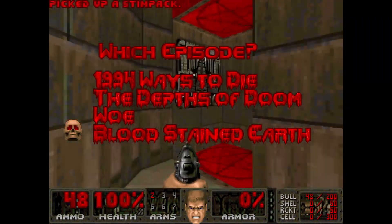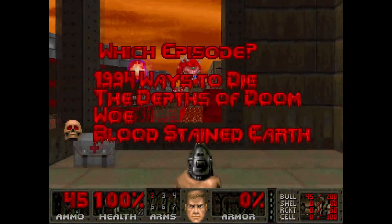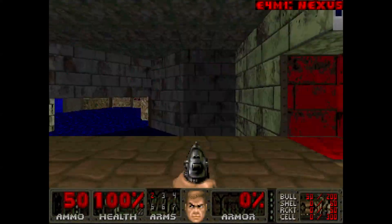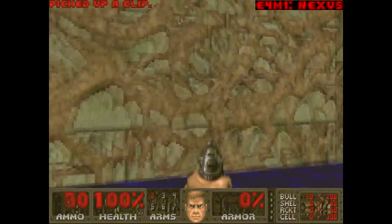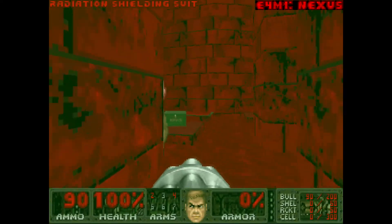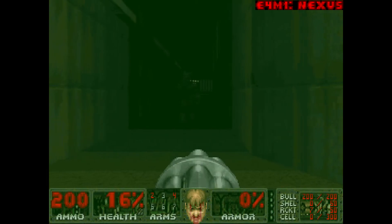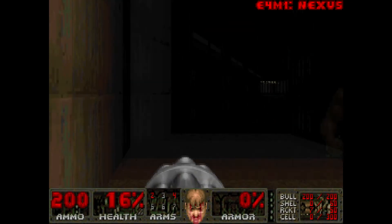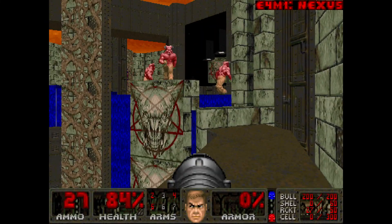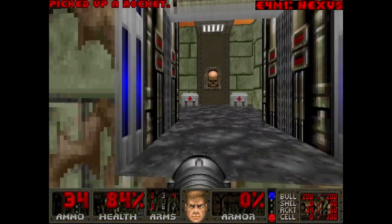Episode 4, Bloodstained Earth. The first three episodes have been vanilla compatible and can be played without any visplane overflow crashes on the original DOS Ultimate Doom executable. However, this fourth episode requires a limit-removing port and is several leagues higher in difficulty. E4M1, Nexus. I think this map is just plain boring and ugly. I don't like the symmetry here and I don't care for the fights with barons and demons when I want to preserve ammo. Last time I played this episode I didn't find the backpack at all, and I still didn't this time. Getting the blue and red keys and flipping a bunch of switches will raise a bunch of bridges to the exit and I just ran for it, grabbing as much ammo as I could. A memorable map, but not for the best reasons.